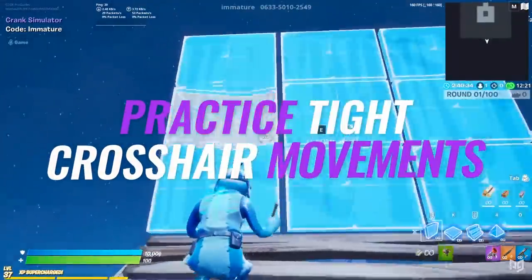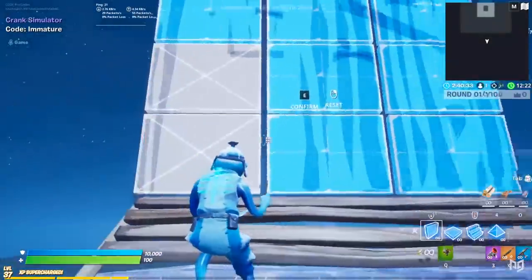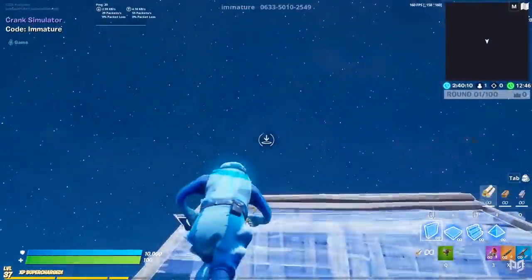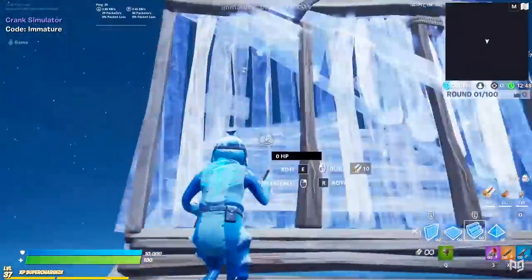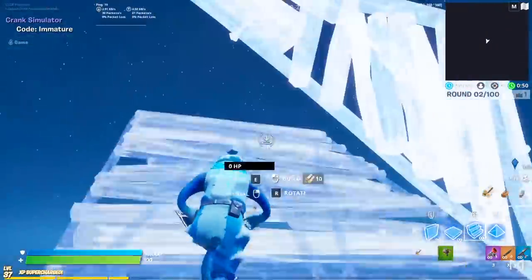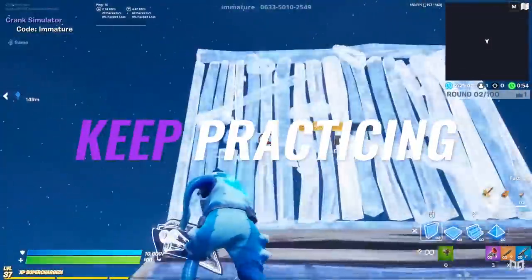Another tip to increase your editing speed is to practice tight crosshair movements. When you go to make the edit, your crosshair should be selecting the tile at a point where it barely has to move to get to the next. That way, your crosshair is moving as little as possible and you can complete them much quicker. Just keep practicing until you feel more comfortable doing them without fail.